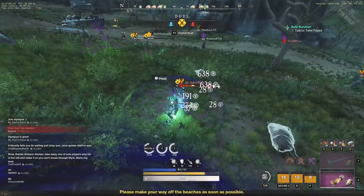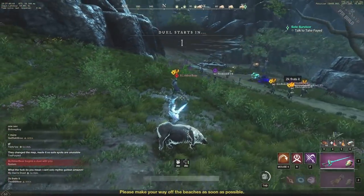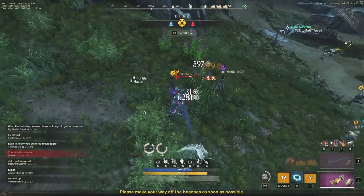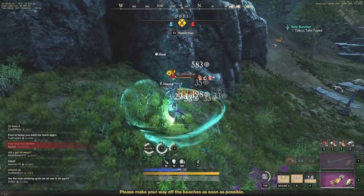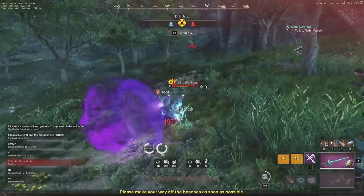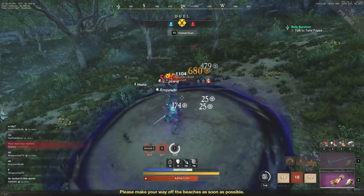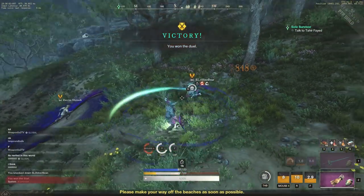This is a very fun way to play the void gauntlet and could be overpowered. You'll notice two abilities being swapped in and out — the void pool and the tether. These clips showcase how much healing and damage I'm doing, and people are not even able to out-heal it, even with a life staff void gauntlet combo.